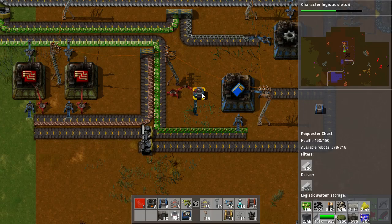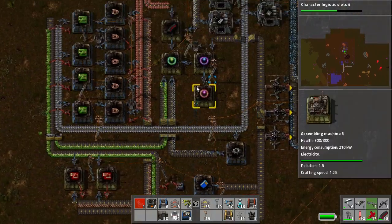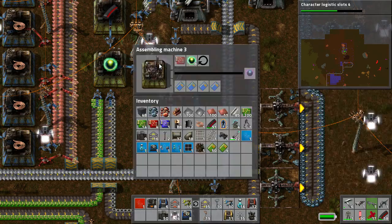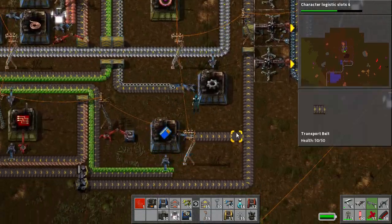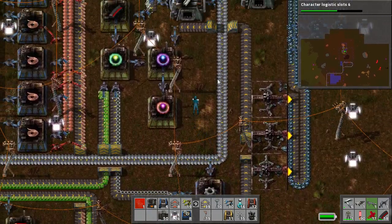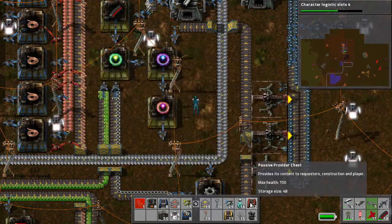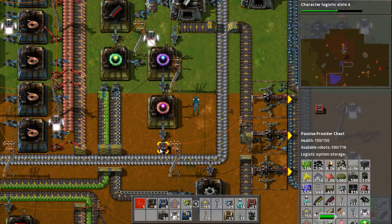There we go — we do have plastic in the logistics system. How nice is that? So right now we're just waiting on a few bits and pieces. I'm going to put it here — take that out there and put it into a passive provider, which is nicely inside the logistics network. Happy about that.